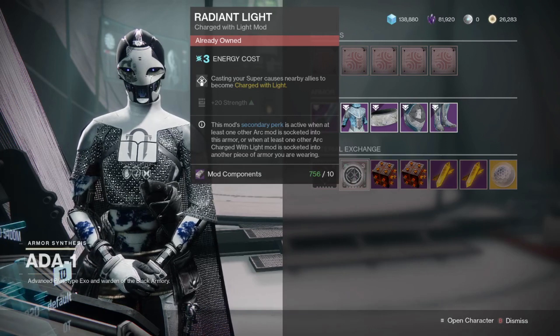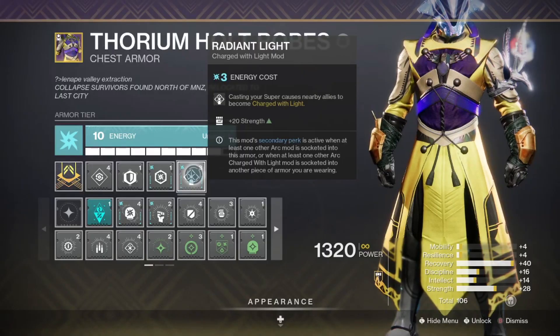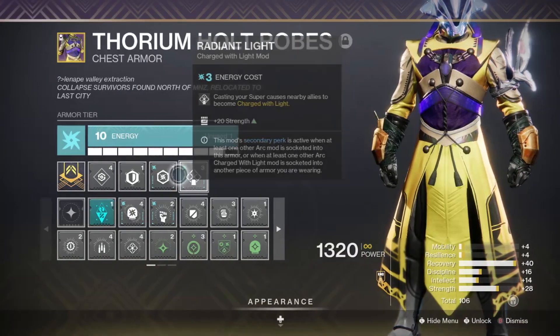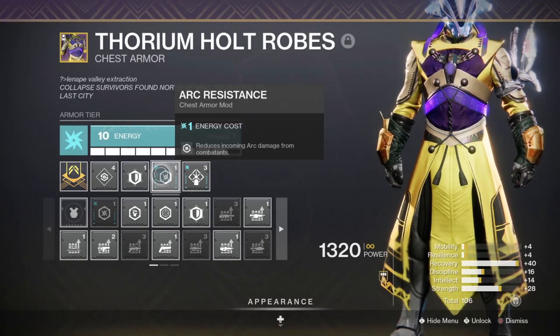However, the part of this mod that many guardians focus on even more is the plus 20 strength. In order to activate the 20 strength secondary perk, you will need to make sure to either be using another arc mod on the same armor piece that you are using Radiant Light on, or be using another arc charged with light mod somewhere else in your build.